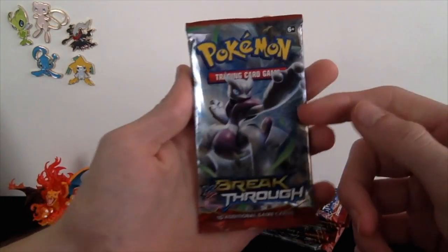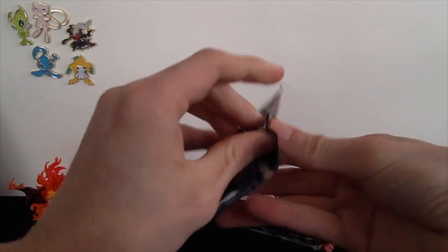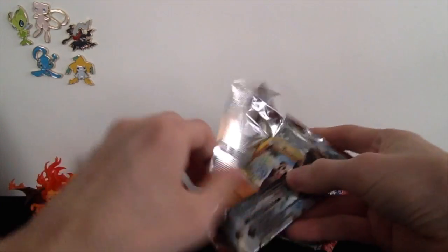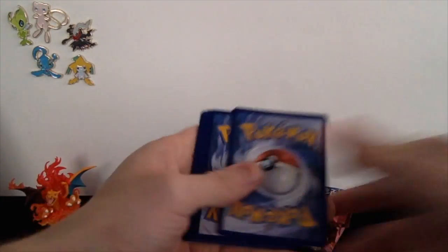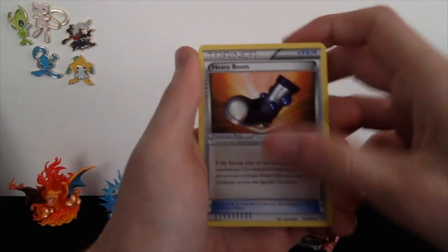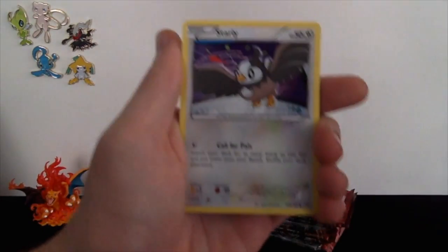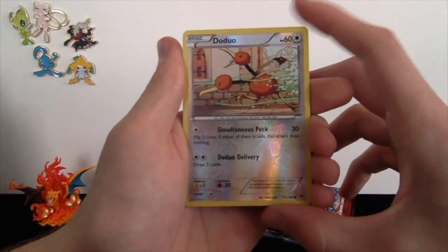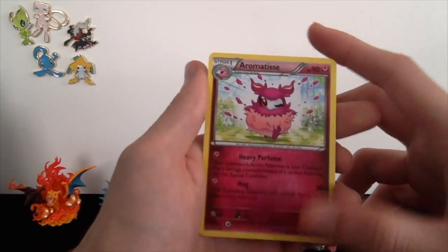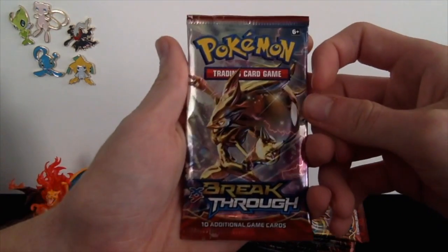Alright, let's go ahead and open up the new packs. We got two nice pulls last episode, hopefully we can get a couple more this episode. For the first pack, we got a Fisherman, Heavy Boots, Sandslash, Pancham, Inkay, Swinub, Starly, Finneon, a Reverse Holo Doduo, and a regular rare Aromatisse. I do not know how to say that — it's one of those Pokemon with a weird pronunciation.